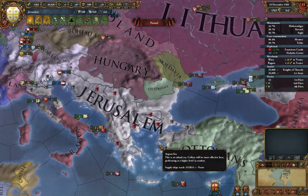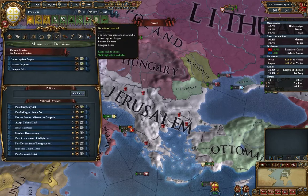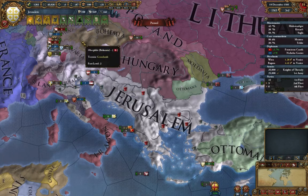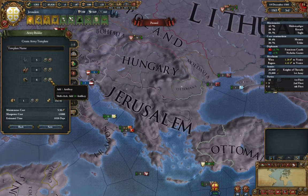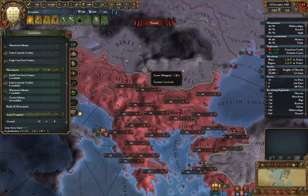Looking at it now with a fresh perspective, we have a ton of money, a ton of manpower, and we're way under our force limit, so we should build some troops. I also noticed we have this Protect Against Aragon mission which requires us to build up to our force limit. So since we're going to do that anyway, I'm going to take that mission and put together an army template here — something like 6, 4... a 12, 4, and 8, so a 24-stack. We'll save it and gather it over in Constantinople.